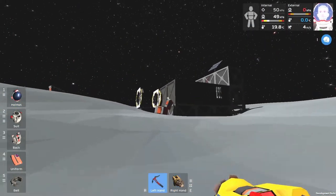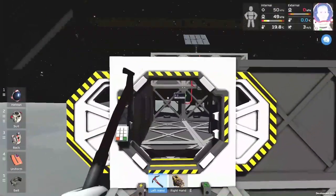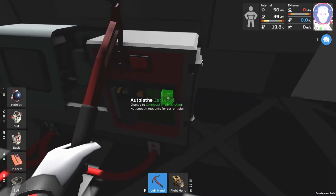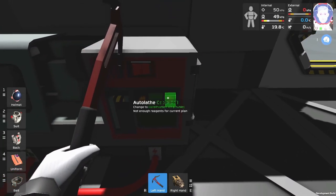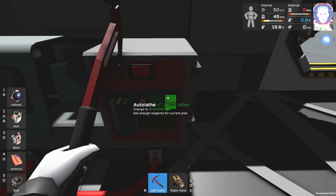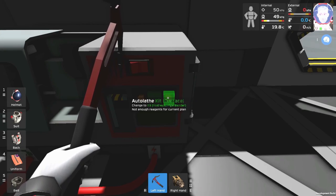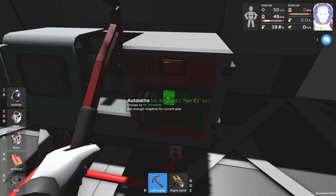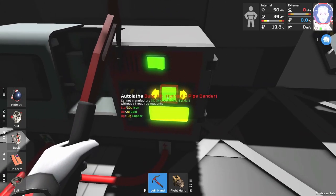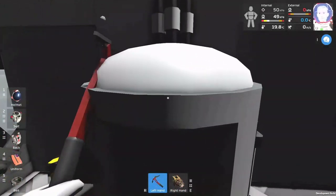We need to figure out what we need to create. I can't remember from last episode and I'm still going through the editing footage. We want to craft things and build things. Looking at the construction kit — pipe sign, walls, floor, grading, glass — I think the electronics printer or hydraulic pipe bender is what we want. Not enough reagents for current plans, so we turn this on. We need iron, gold, and copper.